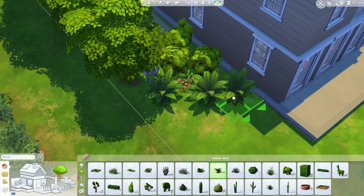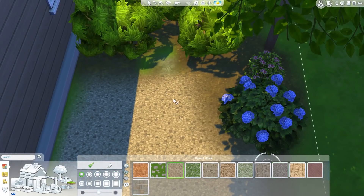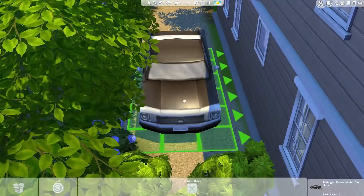I just kind of tried to model the bedrooms off what they really would have looked like. You can see I'm actually changing the color of the house here — going brown instead of green, which I kind of like better.